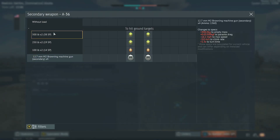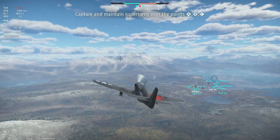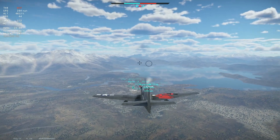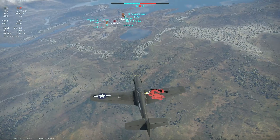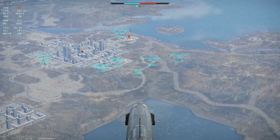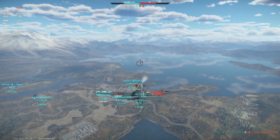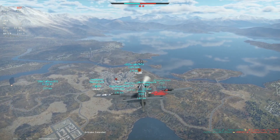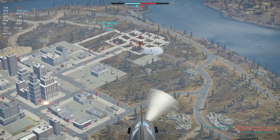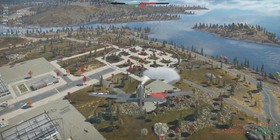Let's go ahead and spawn in the Apache. Bring some 500-pounders and do a one-second delay. Bring her in — okay, plane, control yourself. They're on C point right now from what I see. All right, so we're going to go in, drop some bombs on them. Going to be able to stay on target a little bit longer with these air brakes.